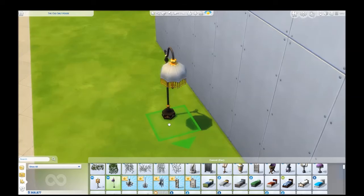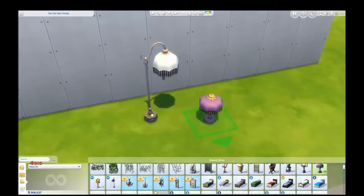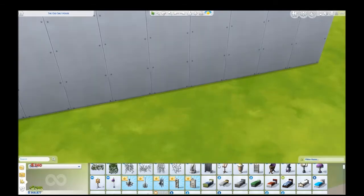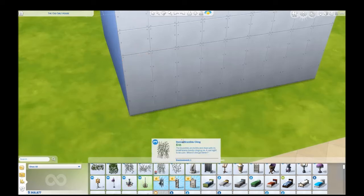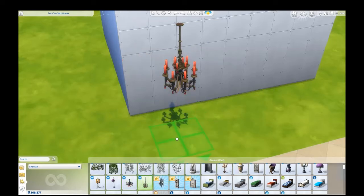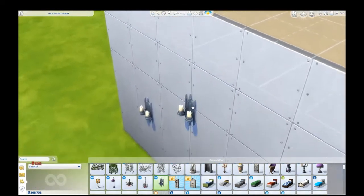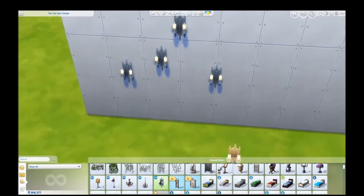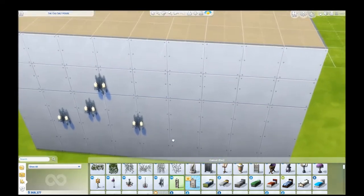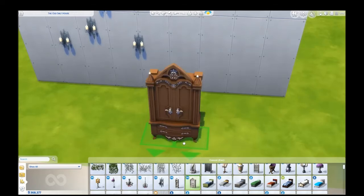We got this cool lamp — I swear everybody's grandma had this lamp when I was a kid. We have a very fancy chandelier with hanging crystals. And an even more fancy chandelier with hanging crystals. Your two little wall sconce candle things — those are nice, in different colors. What is this — a clock. And a very fancy wardrobe.